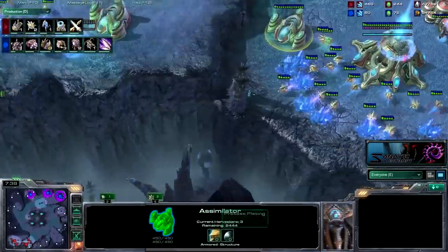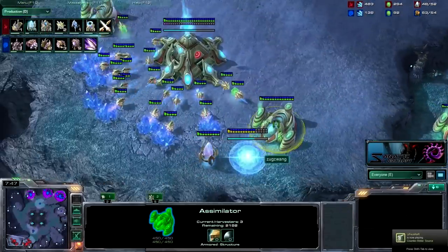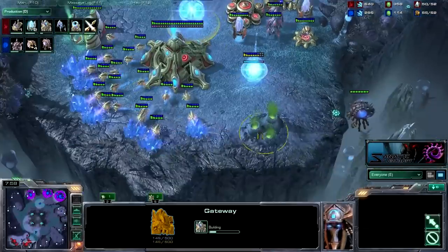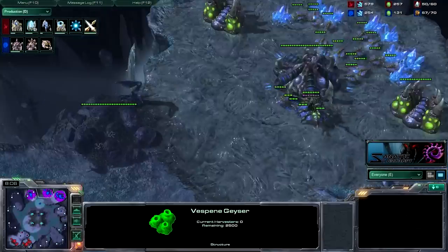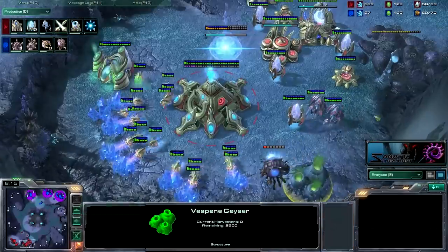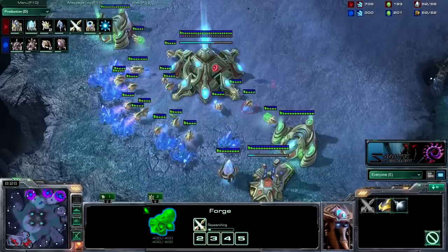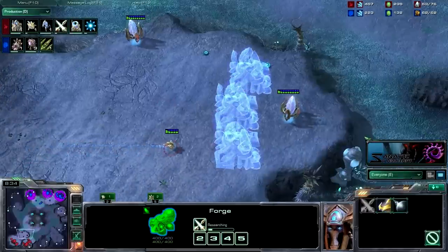I like to look at the gases at the natural. Most Protoss get the first two gases always — no matter what build they're doing, they always get these two gases. The third and fourth gas depends on what they're doing. If they get four gases at, like, the eight minute mark, you can expect something like a two stargate — something crazy with a lot of gas. Coming in here, I don't see that gas being taken. I see two stalkers, two gateways. I sent in a zergling to scout that this was researching for plus two, so I am expecting some kind of gateway all-in or pressure.